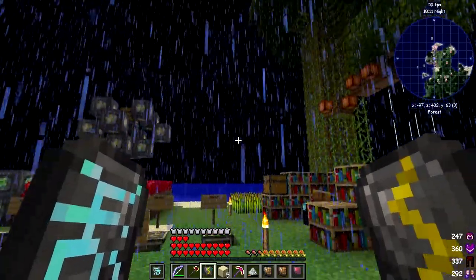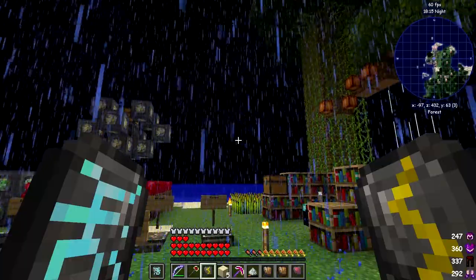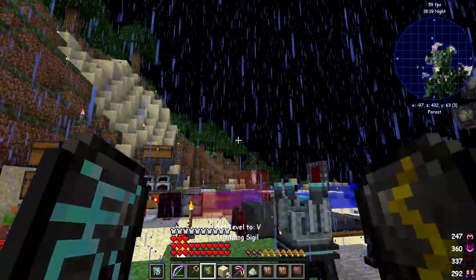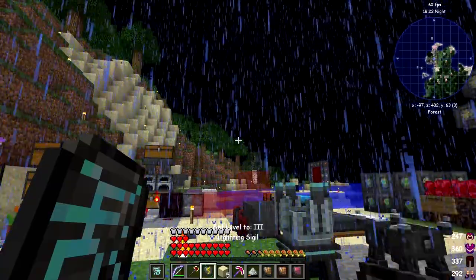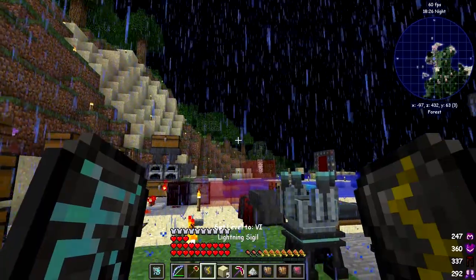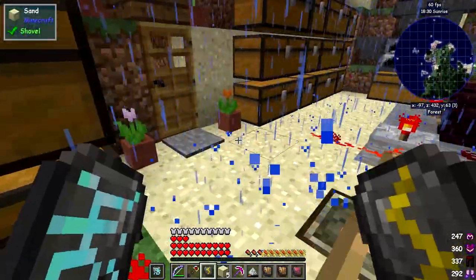You can shift right-click the lightning signal to cycle it through levels. It goes up to level four, five, six, and then back to one. The stronger the level, the more vicious the lightning is going to be. Let's go demonstrate that on the other side.